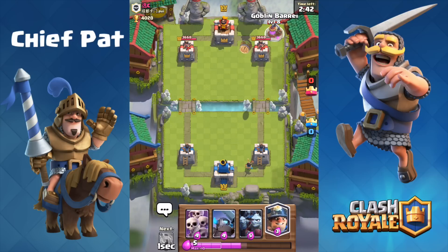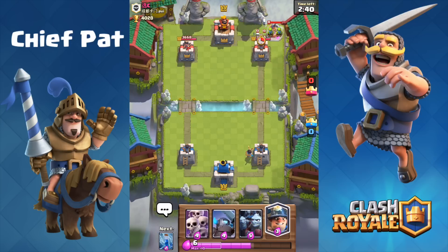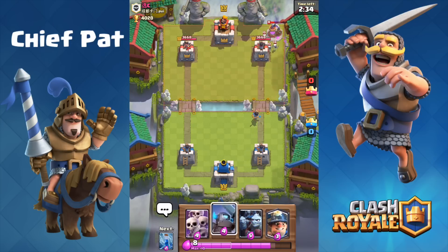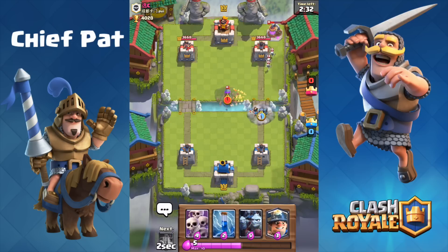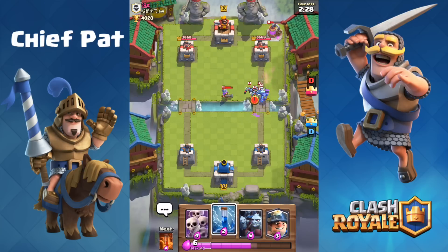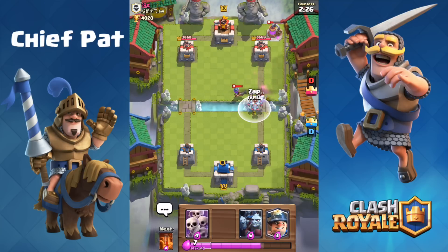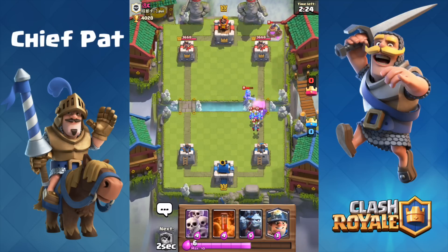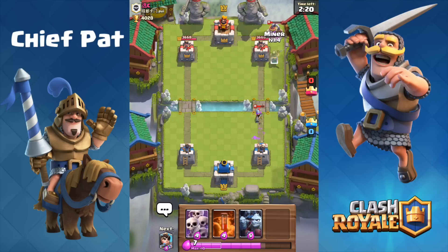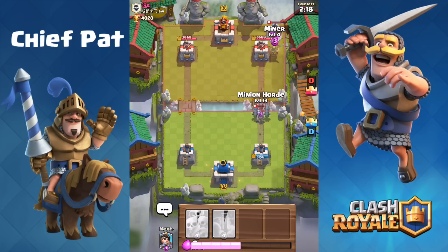Starting off, I'm going to play my Princess and my Goblin Barrel onto the Elixir Collector. If you guys didn't see the most recent balancing changes, the Goblin Barrel now costs three Elixirs, so it makes it that much more tempting to use. I took the Elixir Collector pretty low — I think it was mainly an even trade right there, but got a little bit stuck with that Mini P.E.K.K.A., so he's going to get a couple of shots with the Musketeer off onto my tower.